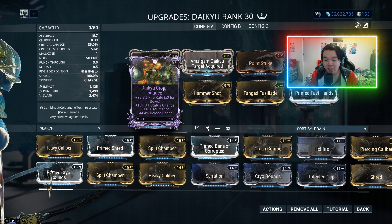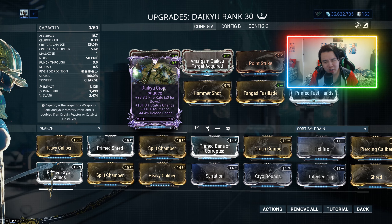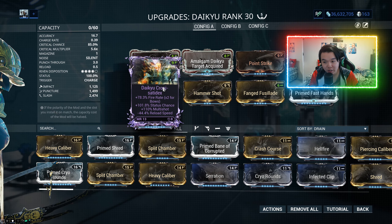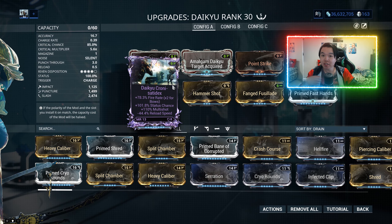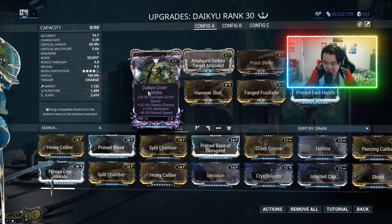The Daiku is a very strange weapon. Without the buffs it got, it was basically unusable, but now it's strange to the point where it has to be built very differently from basically every other weapon in the game. That's why we're using Primed Fast Hands.